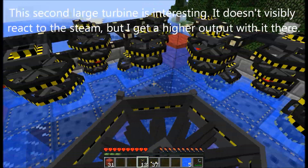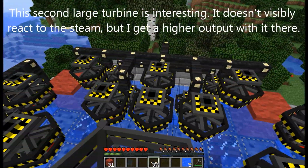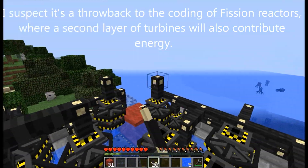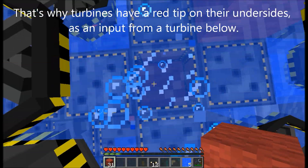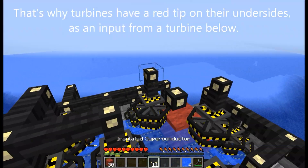The second large turbine is interesting — it doesn't visibly react to the steam, but I get a higher output with it there. I suspect it's a throwback to the coating of fission reactors, where a second layer of turbines will also contribute energy. That's why turbines have a red tip on their undersides, as an input from a turbine below.